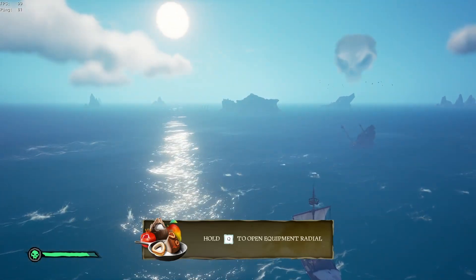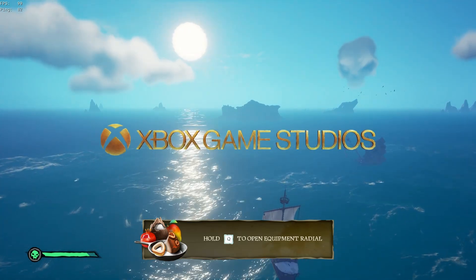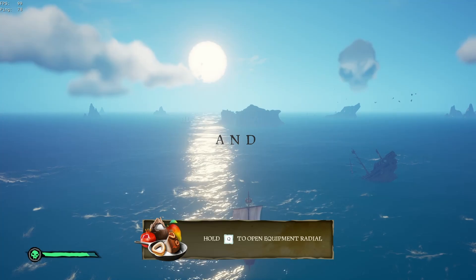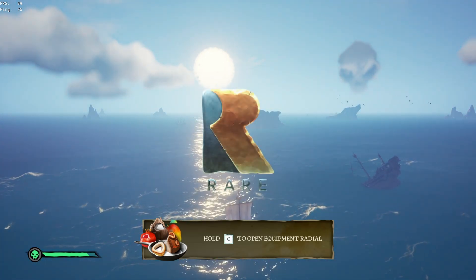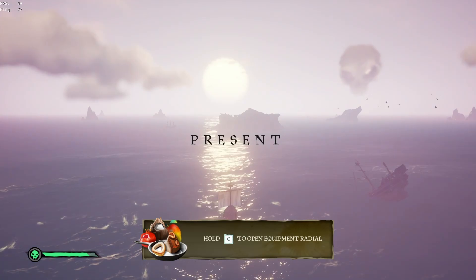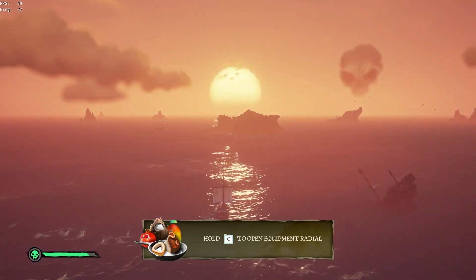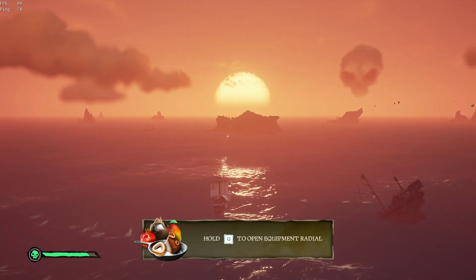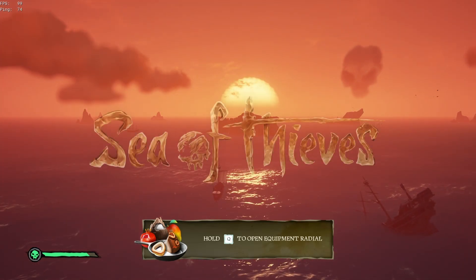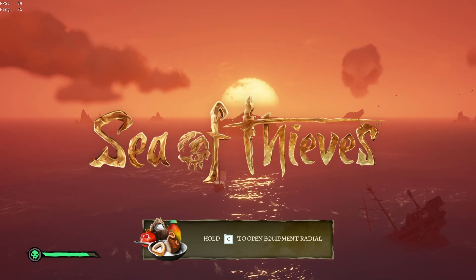It says 'hold cue to open equipment radial.' I like how the sun freaks out as well — like, oh shit, I wasn't in position. Welcome to the Sea of Thieves. Just remember everybody: hold cue to open your equipment radial.